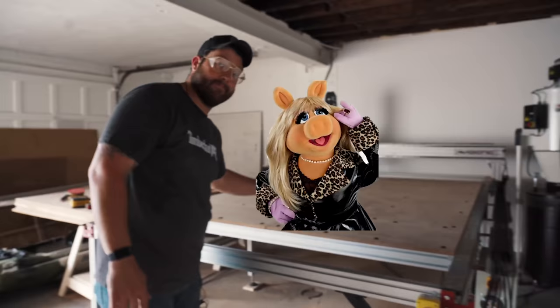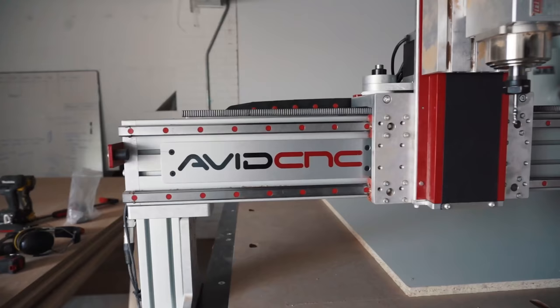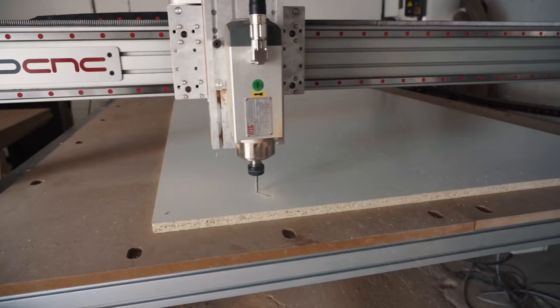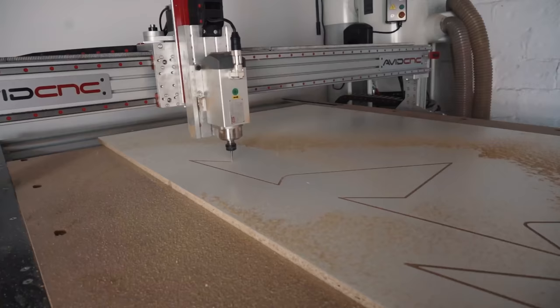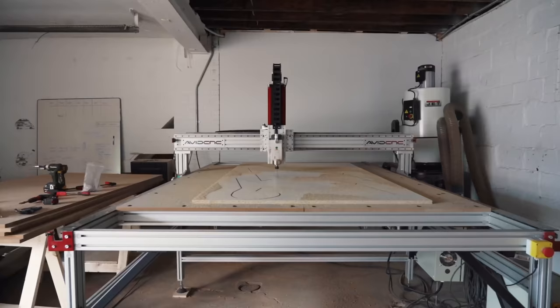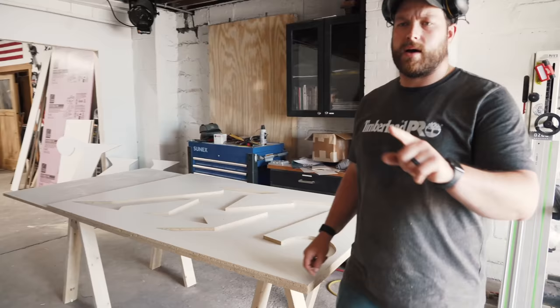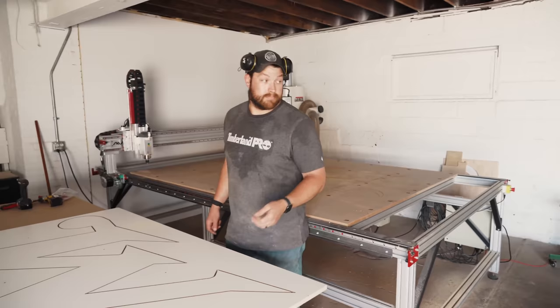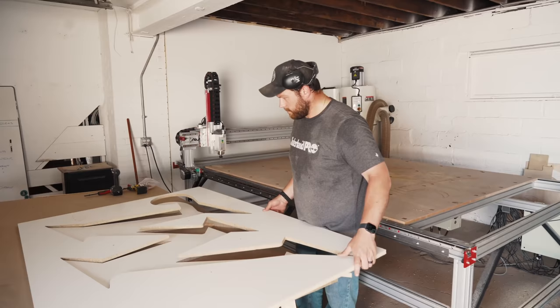Welcome to the new part of the shop — we've got Miss Piggy, my new CNC, and we're super stoked. This will actually be the first project we run on it. We're going to do a huge W for Winchester on the wall behind the counter, and we're obviously going to do it out of epoxy, so we need to cut a custom mold. We've got the W's cut out — now we're going to mount these together for the mold. You've got to love when you make good tabs. I make shitty tabs.